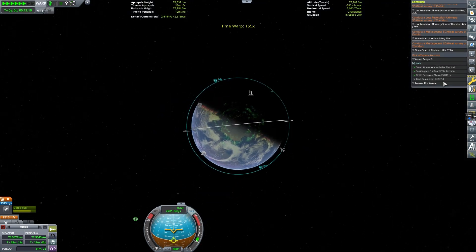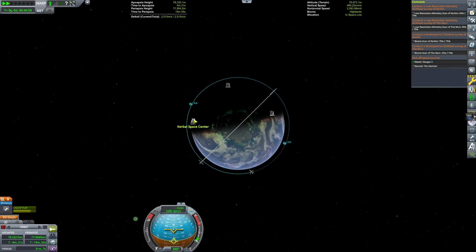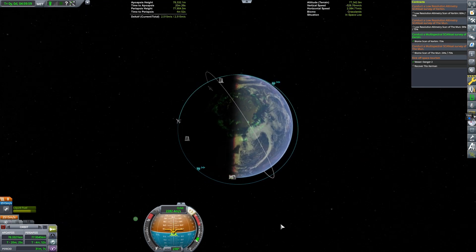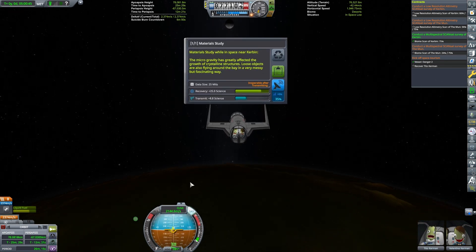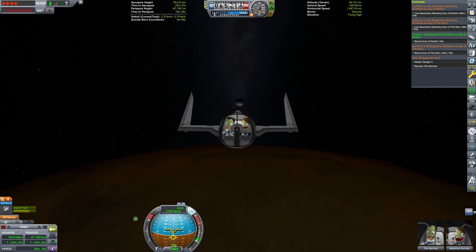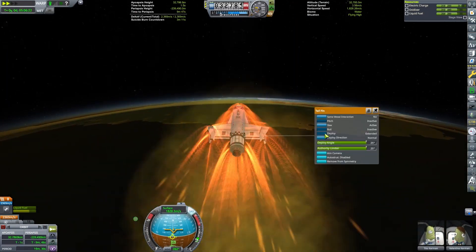We get this guy into orbit a lot easier with maneuver nodes. Now we just have to time warp four hours ahead and that will complete what he wants. Now we need to get this guy back safely onto Kerbin. I have several tutorials on space planes, and you can check out my how-to on landing a space plane back at the Kerbal Space Center runway from orbit, which is exactly what I'm doing here.